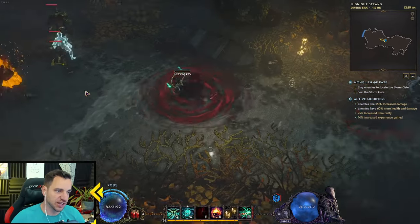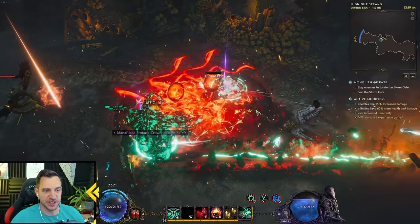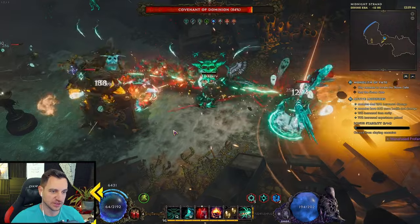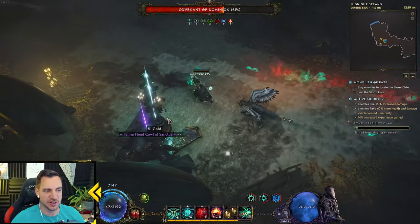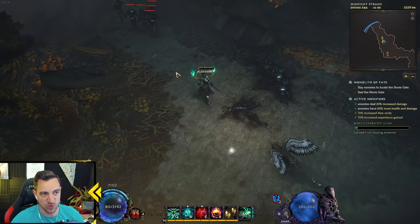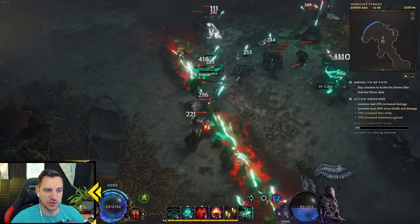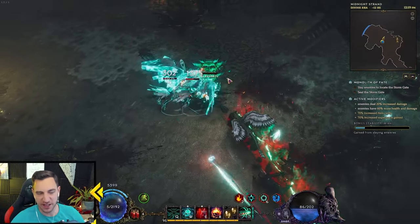Good evening friends, it's Alexer again with yet another build — this time the Infernal Warlock. This is pretty much an existing build just changed up a little bit. It's not entirely new warlock shenanigans; it's pretty much the same as the Wheel of Torment build but with a nice side dish of fire damage.